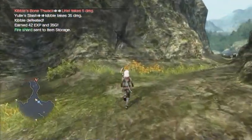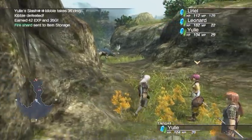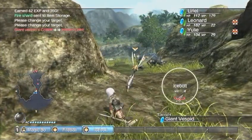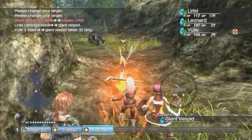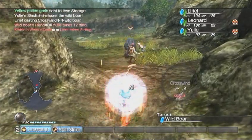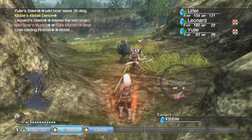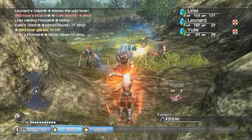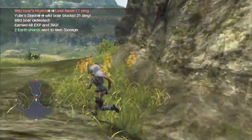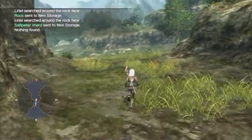Oh yeah, let's spin here. Fire shard there — let's harvest this rock face. I'll take these guys out first. You just had to fight us, huh? Thank you. Now let's take care of this rock face. I hear you can't even take walks here anymore because of the monsters — we're walking just fine.